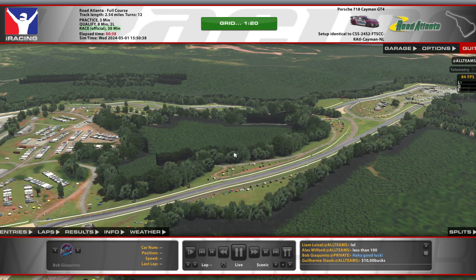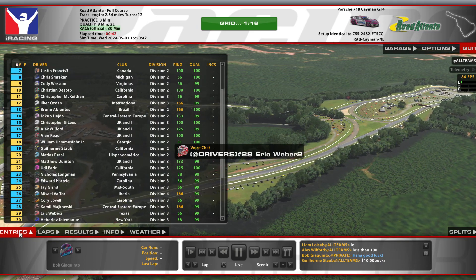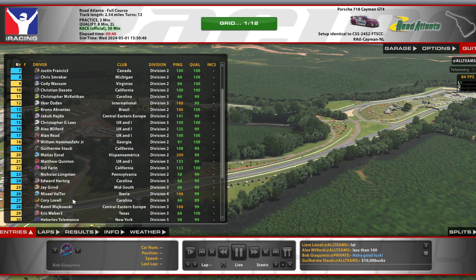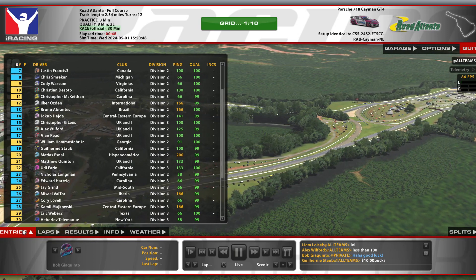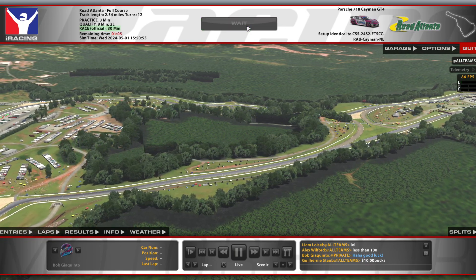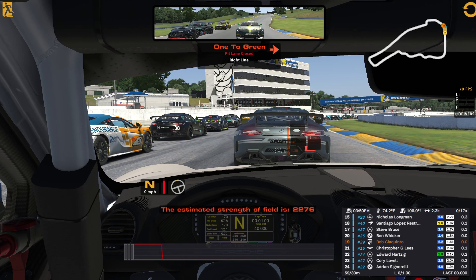We're back in the sports car challenge here at Road Atlanta, and this should be pretty fun. Corey is in here in the 27 car, looks like he's going to be starting in 23rd. So once he gets to us, we'll let him go. Line up on the right side. The estimated strength of field is 2,276 — pit road is closed. About 2,300 strength of field, this should be a pretty fun race.